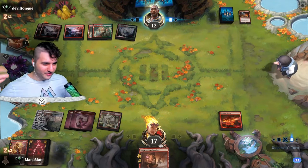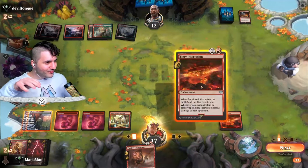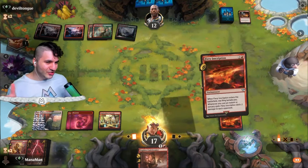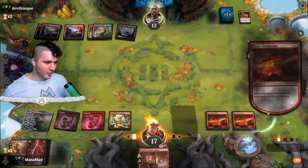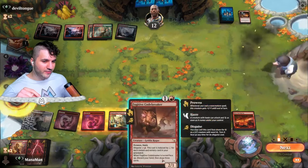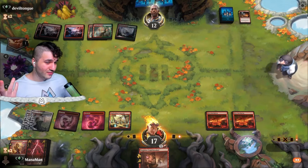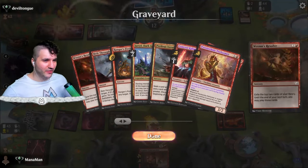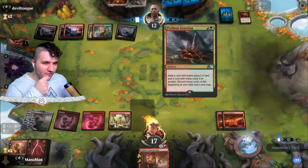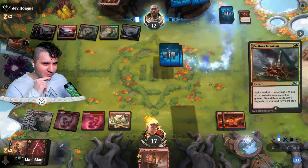We're going to be breaking codes, to say the absolute minimum. Another Fiery Inscription — a little slower, but we're not in any danger. I'm going to drop the second Fiery Inscription. I'm not playing the Codebreaker yet — we need to use it to gain card advantage, basically draw three. Ren's Resolve, Ren's Resolve — so good. Perilous Iteration — okay, fine.